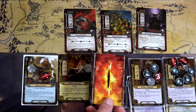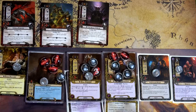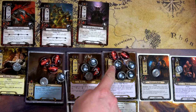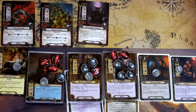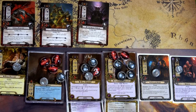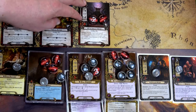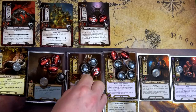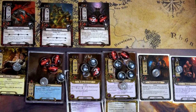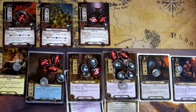We discard the top card and it's an enemy, so it goes into the staging area. Now it's our time to attack. I use Unexpected Courage to ready Dain — Thorin has three attack plus one from Dain equals four, plus two more from Orcrist equals six. Six minus two shield on the Great Goblin is four damage — that means Thorin can kill him next time. Dain is technically ready and attacks the Goblin Runner for one point of damage. We'll have to be ready to defend against four enemies next round.